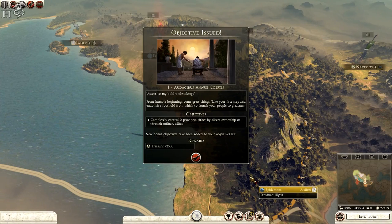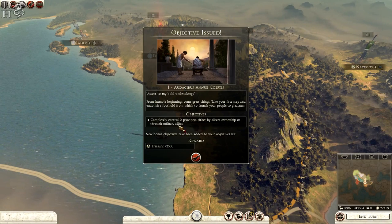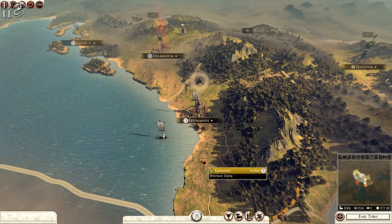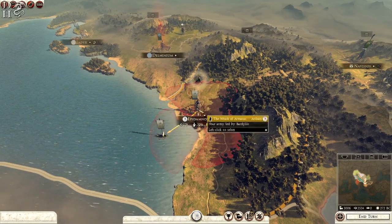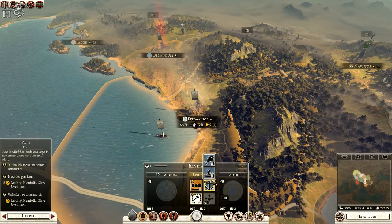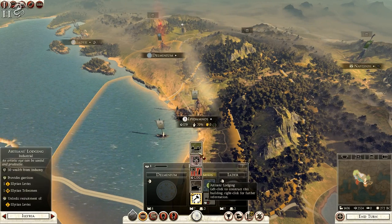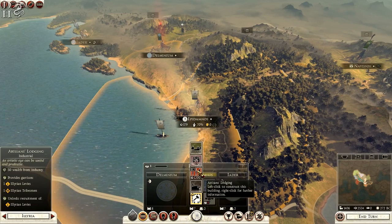We start in Epidamnos, our capital. The objective is to control two provinces either by direct ownership or through military allies for a reward of 2,500. Straight away I'm going to expand the city and upgrade my port to a fisherman's hut for plus six food, which lets me skip the farm and go for the artisan's lodgings, giving me Illyrian levies.